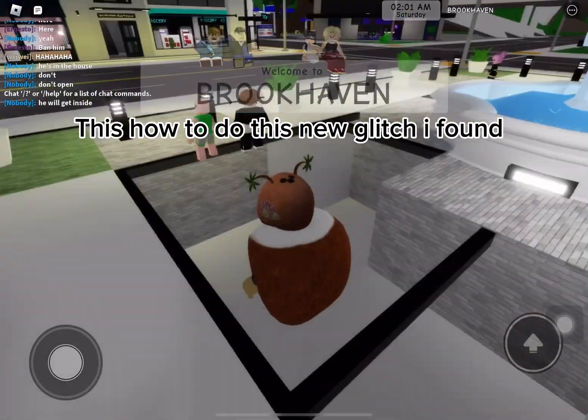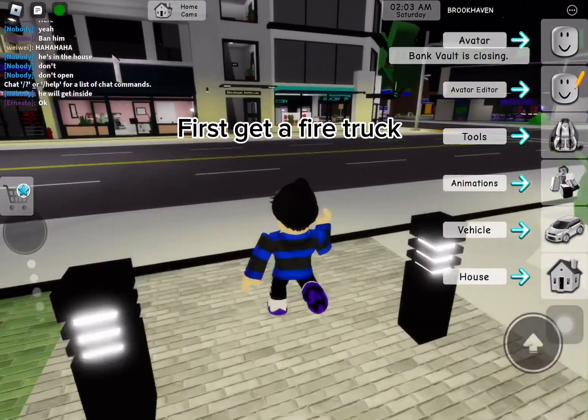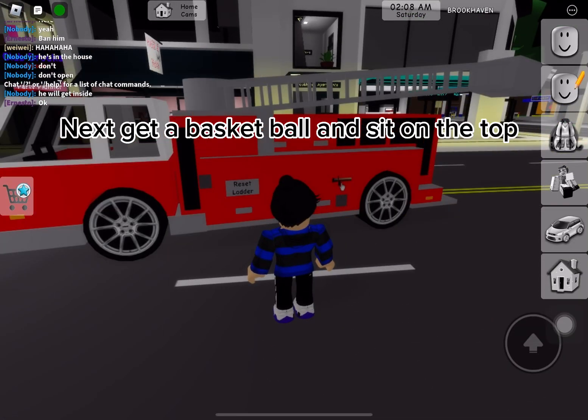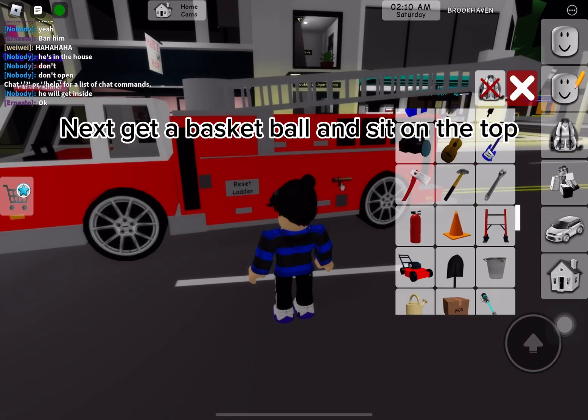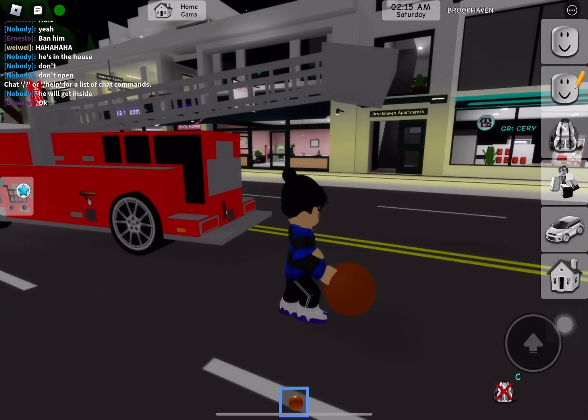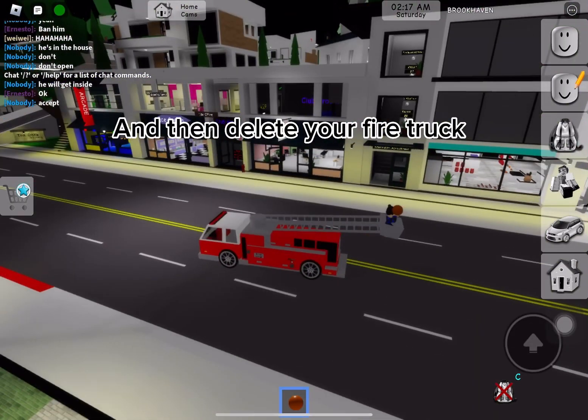This is how to do this new glitch I found. First get a fire truck. Next get a basketball and sit on the top. And then delete your fire truck.